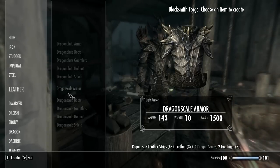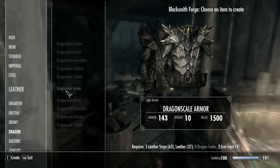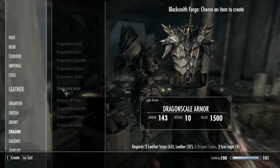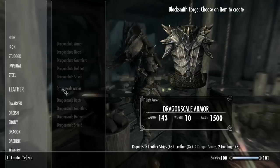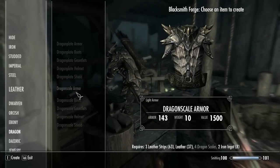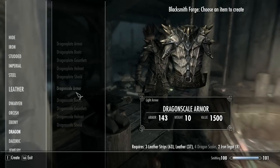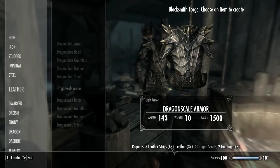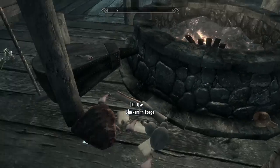In the description there's a link to my website where I have a list of shout locations where there are dragons to kill. There should be enough to kill four dragons. Also from the main quest, there's a dragon in Whiterun, and you'll run into more dragons if you keep doing the main quest. The iron ingots, leather, and leather strips you can always buy from a smith.